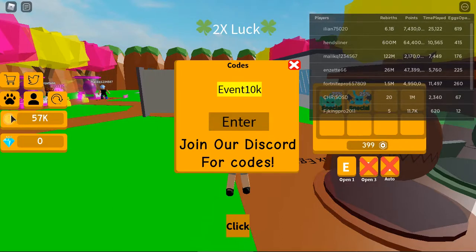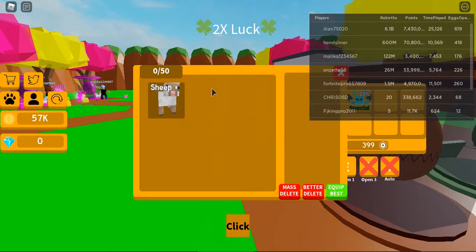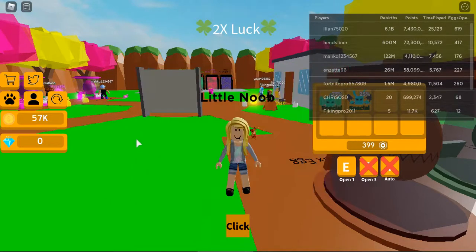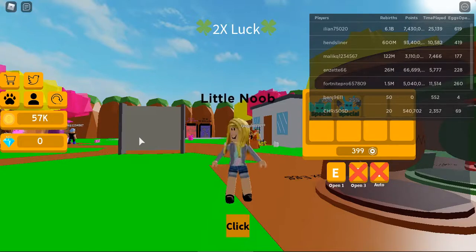I got 57k, and I got this sheep. This sheep one — yeah, this is awesome. You should definitely try out these codes before they get expired, because they are amazing. Anyways guys, I think I'm gonna end this video right here. I hope you liked this video. If you did, smash the like button and I will see you in my next video. Goodbye.